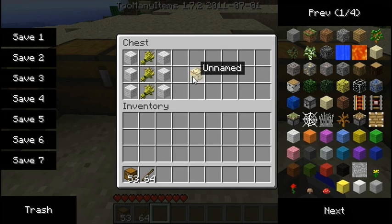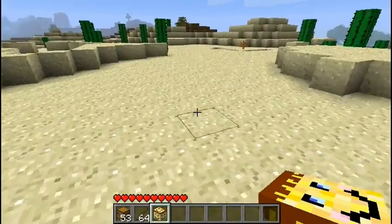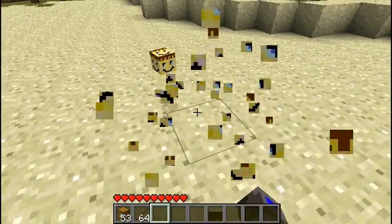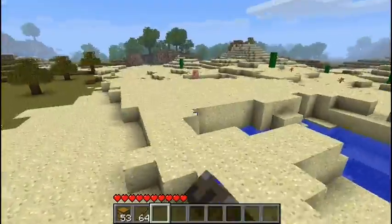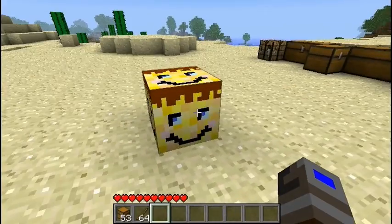Next up is a friend block which doesn't really do anything and it's crafted like so. It's just a little companion. If you ever get lonely in the world of Minecraft, you can pretend he's like a companion cube or something like that.